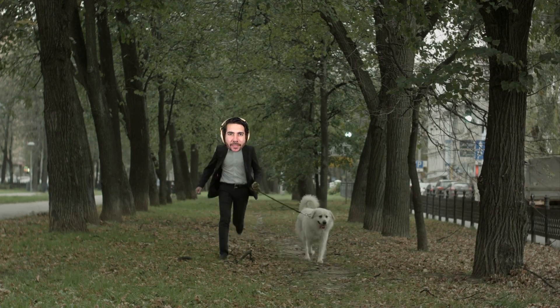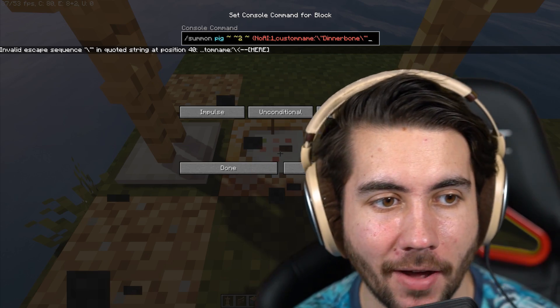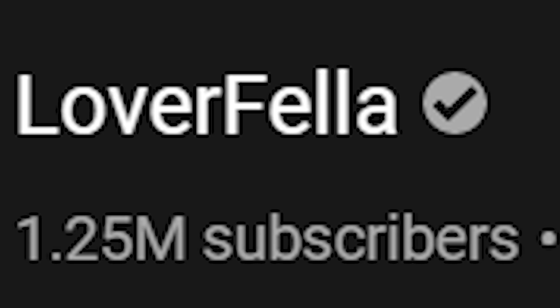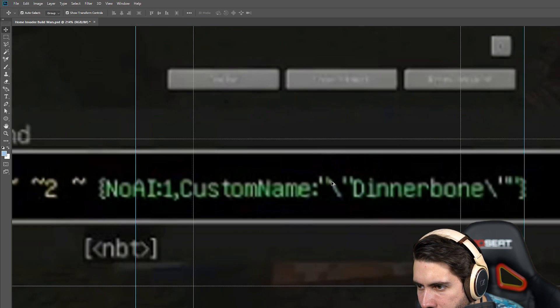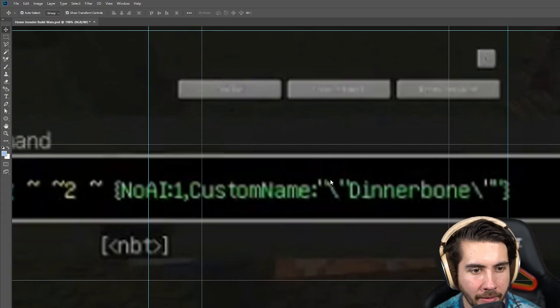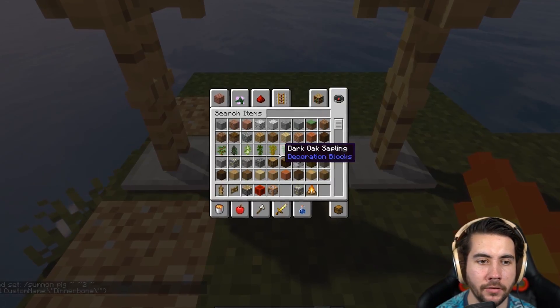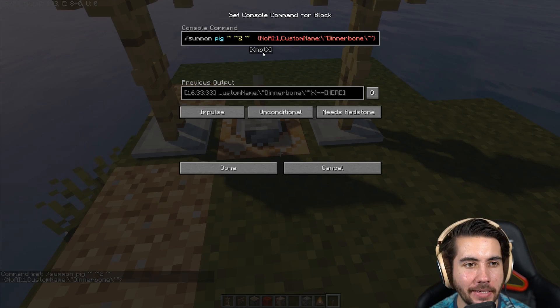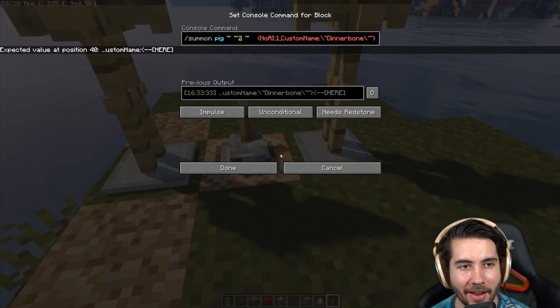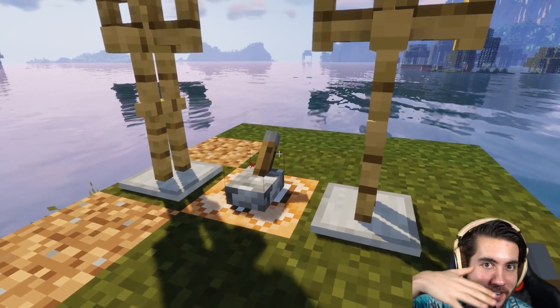We've got to read this entire command and type it — bringing out the big dogs. I'm opening this in Photoshop to zoom in on the particles. This ain't like our first guy who gave us the command to copy-paste. This guy wants me to work for it and embarrass myself in front of a million people. I get expected value position 40 custom name error — I can't get it to work. Thumbs down from me.